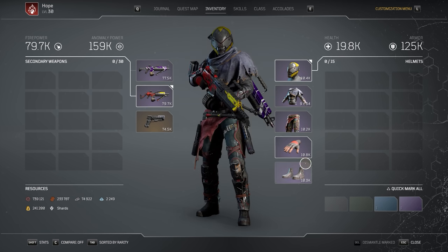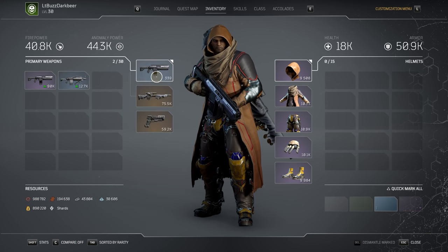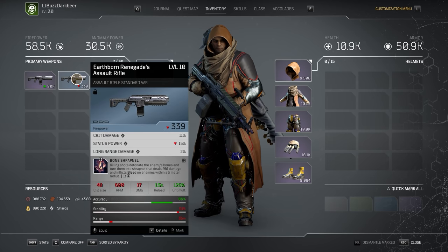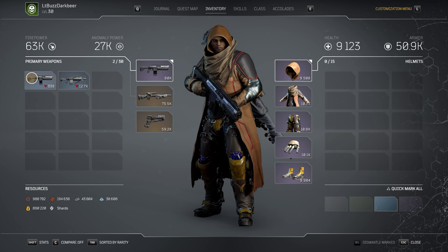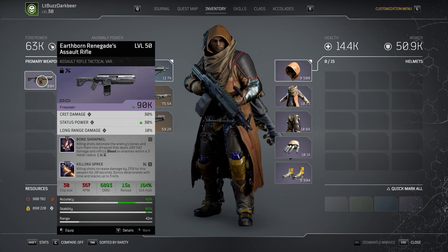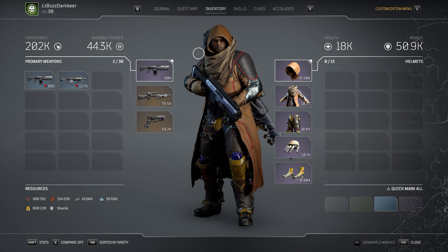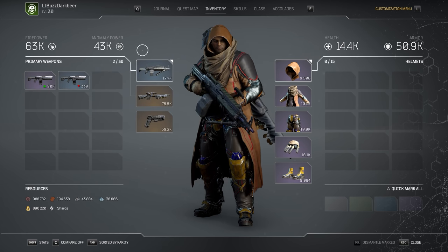As an example, watch as I toggle between my normal level 50 assault rifle on my techno build over to a level 37 LMG, and pay attention to my top line stats. You would naturally expect my firepower rating to go down, as there is a 13 level difference between the two items, but watch my health and anomaly power as well. It makes absolutely no sense that health and anomaly power are attached to weaponry because those are gear stats, but in this game every piece of gear can help or hurt all your overall stats.